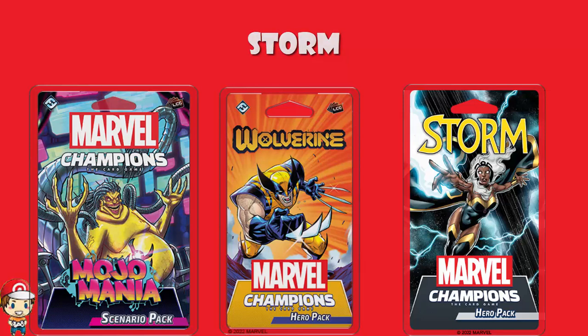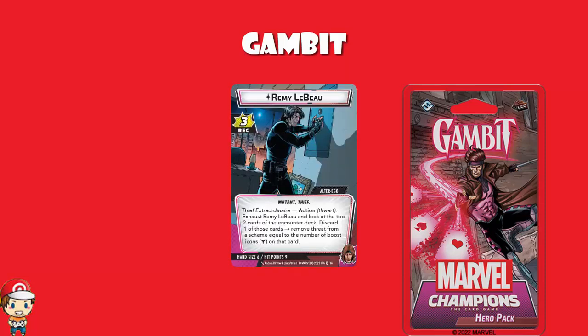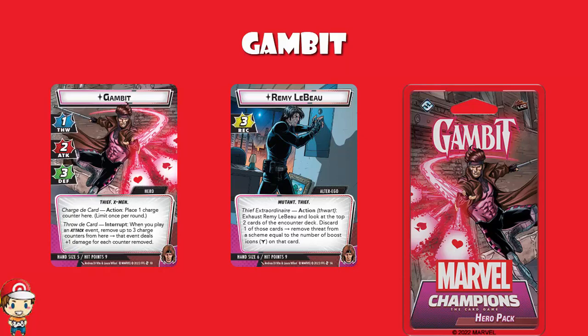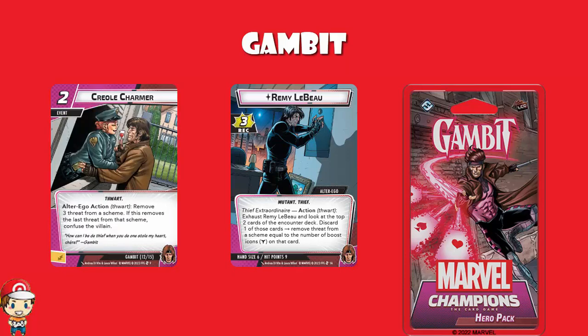Because the new one that got revealed is Gambit. And I haven't really talked about this much on the channel, but when I was a kid, Spider-Man, Gambit, Punisher — they were like my big three superheroes. I am delighted. So we've got Remy Lebeau, that lets you look at the top two cards of the encounter deck, discard one of them, and remove threat from a scheme equal to the number of boost icons — phenomenal, because you're also stacking the top card of the encounter deck to a degree. Then you've got Gambit the hero, who can charge the card — plays a charge counter — and throw the card. When you play an attack event, remove up to three charge counters, and that event deals plus one damage for each counter removed. You've got thwarting in alter ego mode like the Thieves Guild — after you resolve that ability, remove one threat from a scheme, and if that's the last one, draw a card. And Creole Charmer — remove three threat from a scheme, and if it's the last one, confuse the villain.